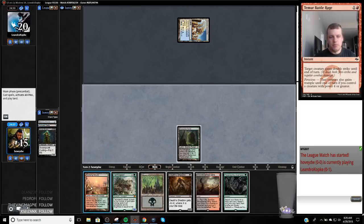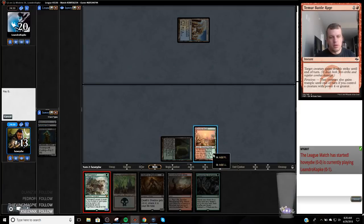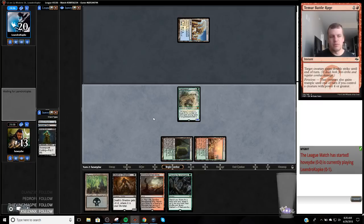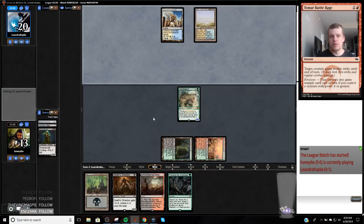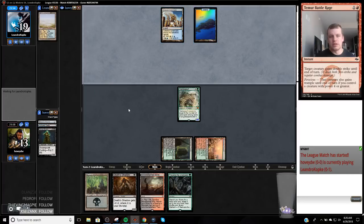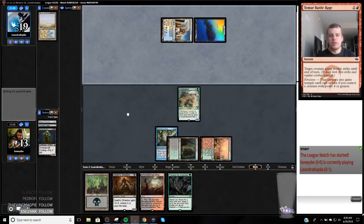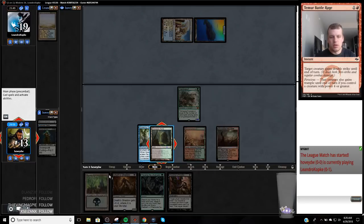Okay, this is going to be a tough matchup. I think we're just gonna get our creature down. I kind of want to play Tarmogoyf because it's more efficient, but if I play Death Shadow I could attack for more points next turn. Death Shadow is also my better threat. Looks like they're trying to get Spreading Seas here — this matchup is just abysmal, probably the worst matchup in the format for this deck.